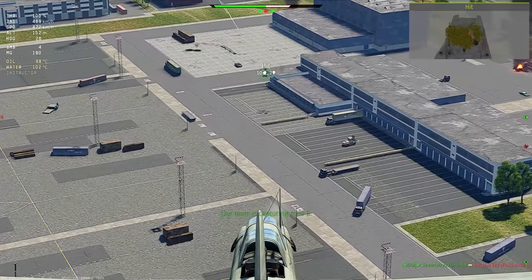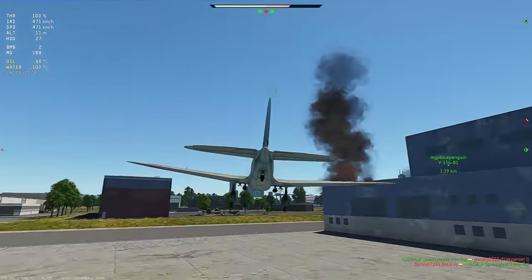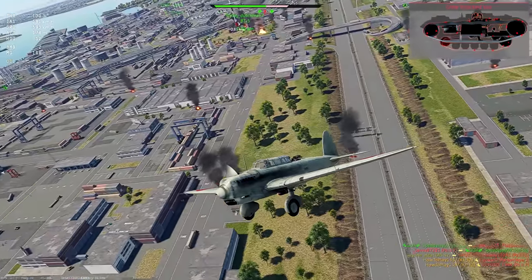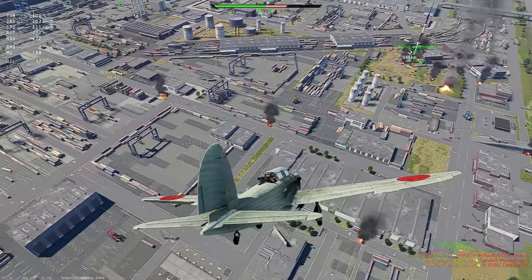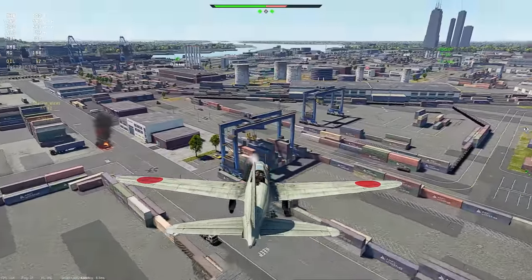Every ground realistic battle lineup requires a plane that is able to attack ground targets. It helps both in early game when you need to clear enemy positions to let your allies capture points, and late game when there are not many players left and it becomes difficult to find remaining enemies since they can be anywhere on the map at this point.